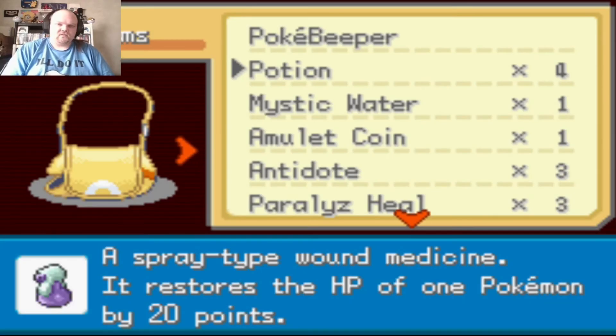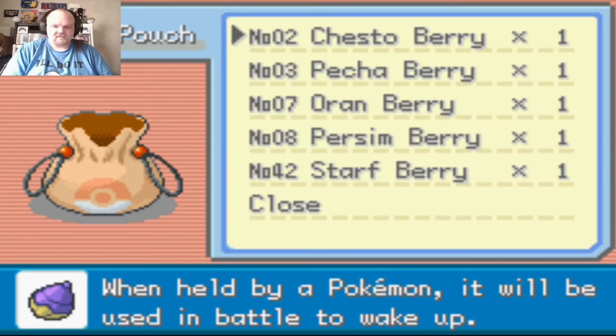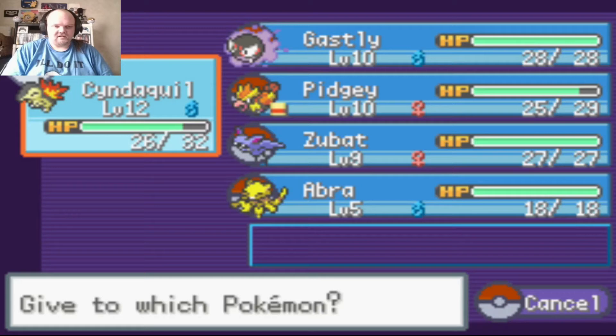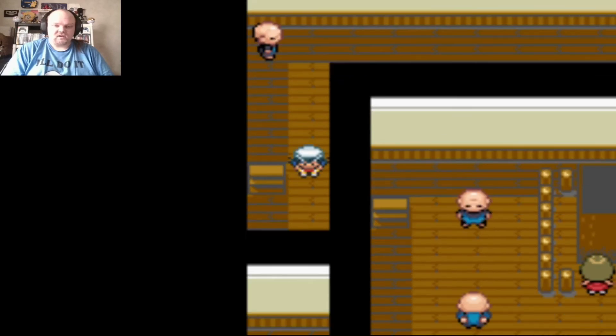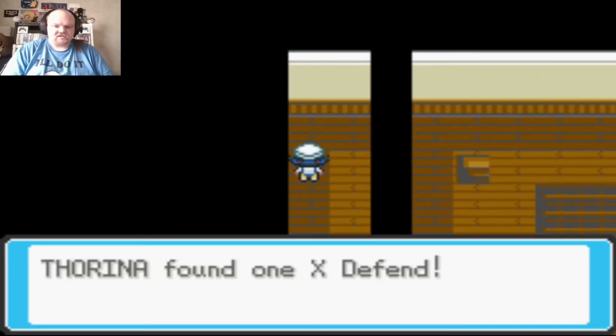I found a level five Zigzagoon on Route 31 earlier. When my Zubat got to level nine, the next Zigzagoon I found was level seven. I'll give Pidgey the Amulet Coin. I only have one Oran Berry — giving it to Cyndaquil. Cyndaquil evolves at level 14, one of the earliest starters in Gen 2.